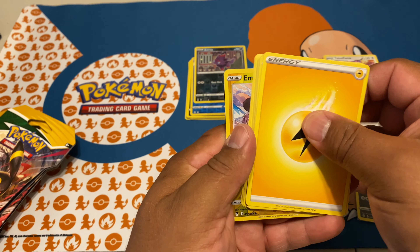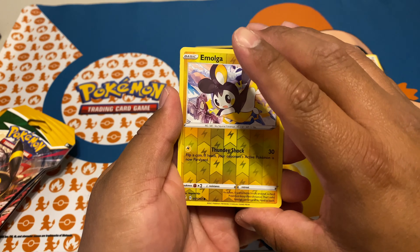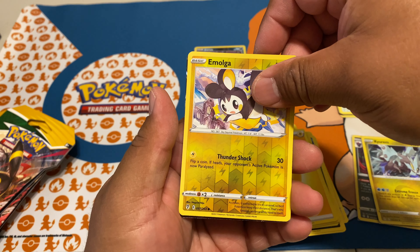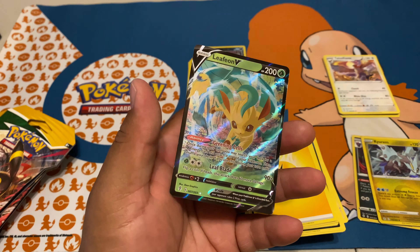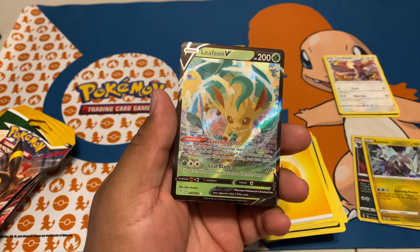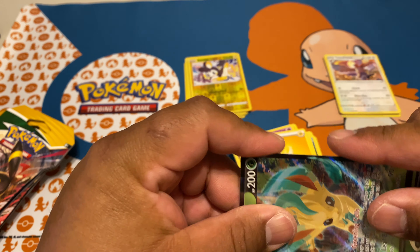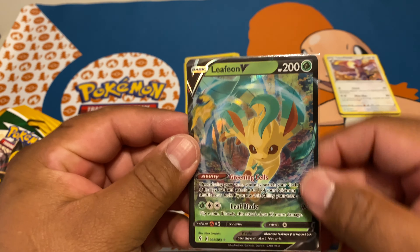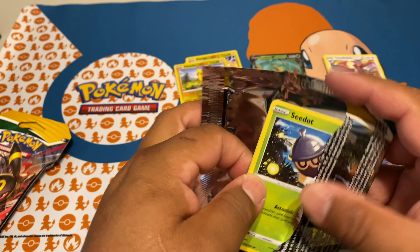Lightning energy — you know what, let's just say... we got a hit finally! Incineroar, reverse holo, and a Leafeon! Nice! I'll tell you what, I'm gonna open up just one more to make up for this. This is just crazy. Leafeon and Sylveon — will she bring us the last pack magic? We're about to find out.